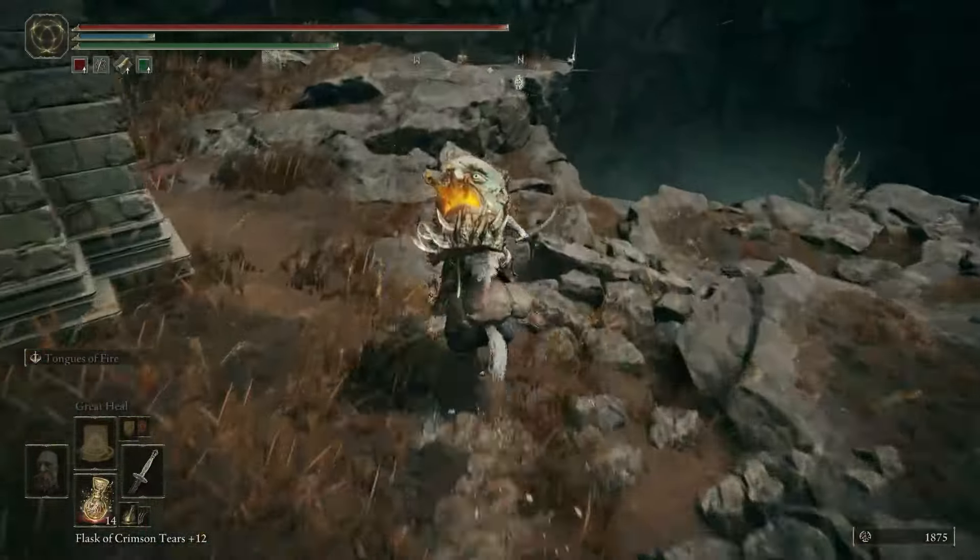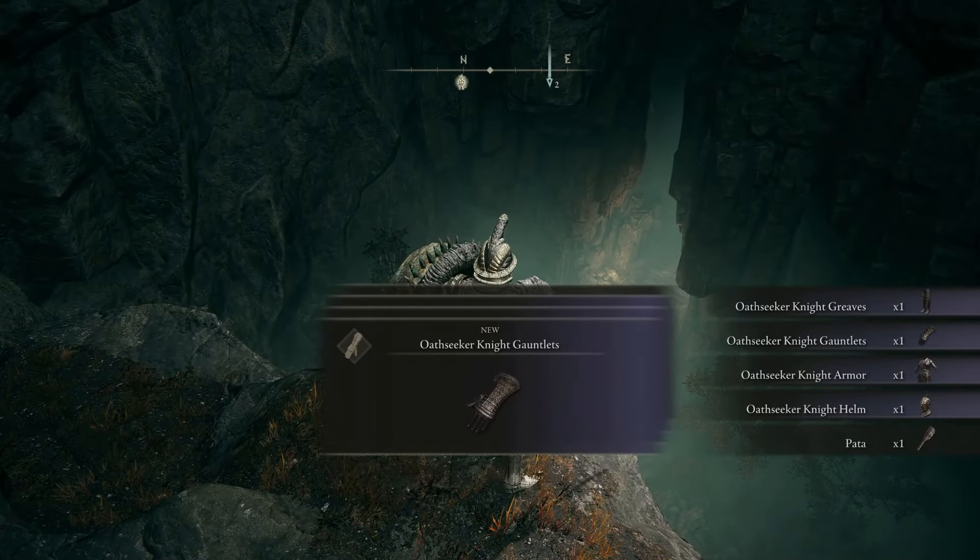Go past the Church of Benediction, and on the cliff's edge here, you'll have the Oathseeker armor.